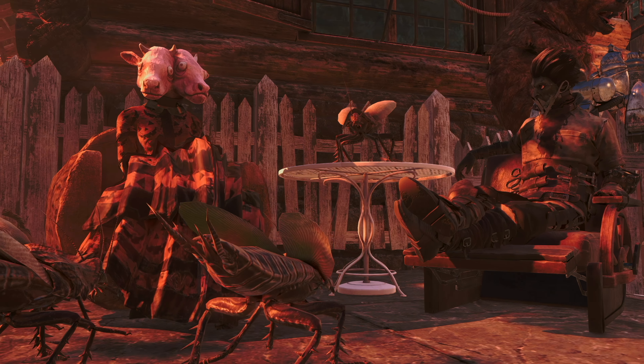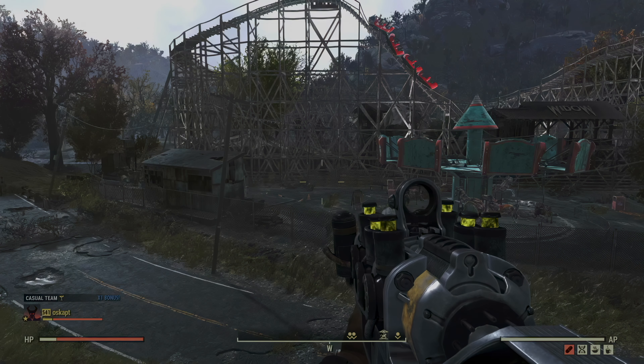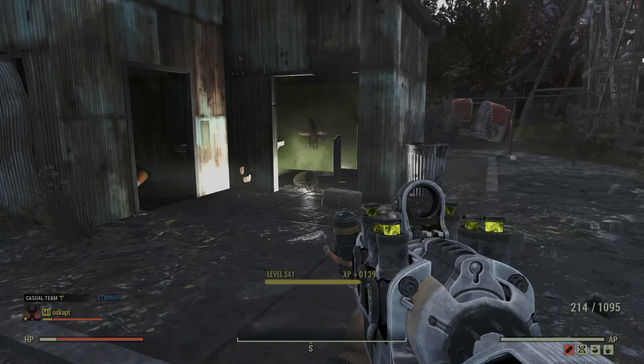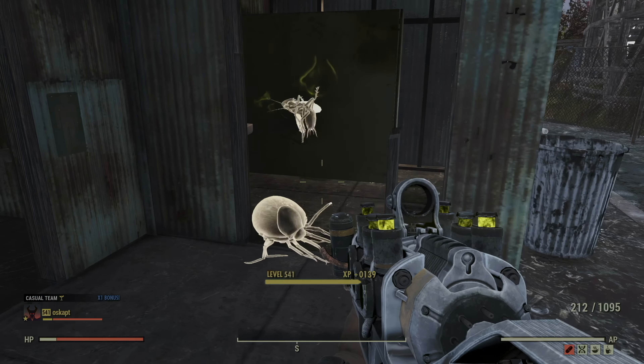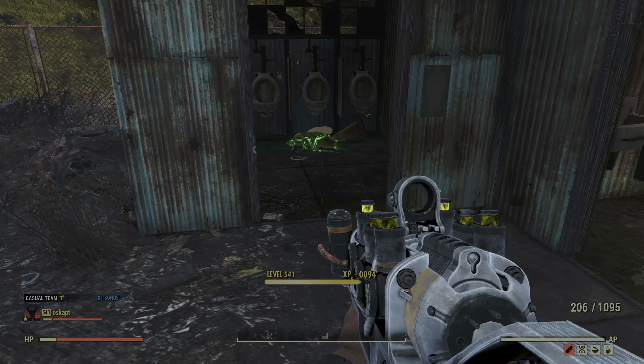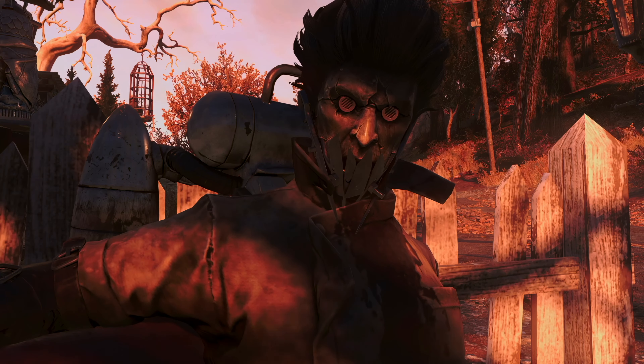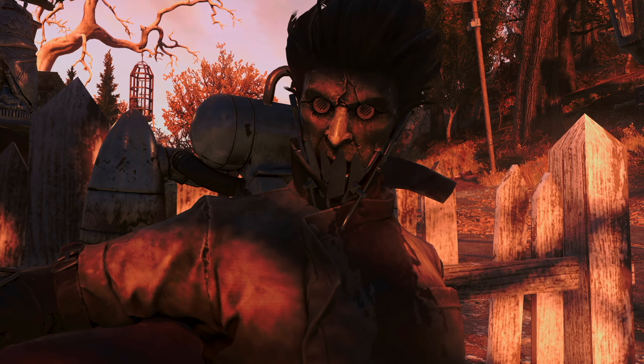We'll start with the absolute best spots to find bugs in bulk. First up is Camden Park, which is basically where bugs go on their day off. You'll find at least three rad roaches near the roller coaster, and if you're lucky, some ticks hanging out there too. You can server hop here and finish any challenge in just a few minutes. But if you really want to hit the chitin mother lode, head to the Shenandoah Visitor Center — we're talking ten rad roaches, guaranteed. You don't even have to go inside; you'll find them around the exterior of the main building and in the smaller building out back.